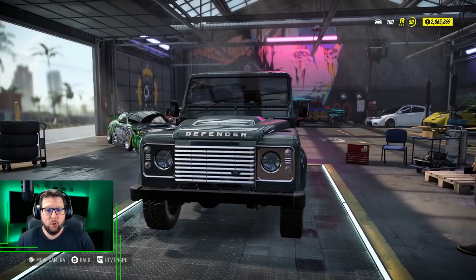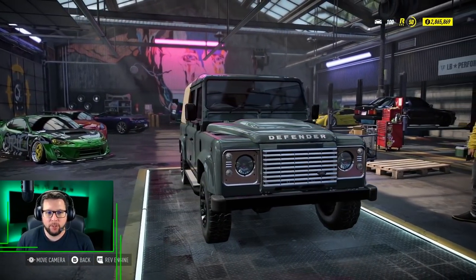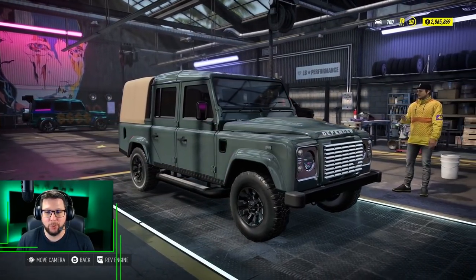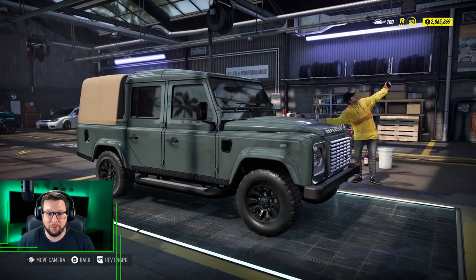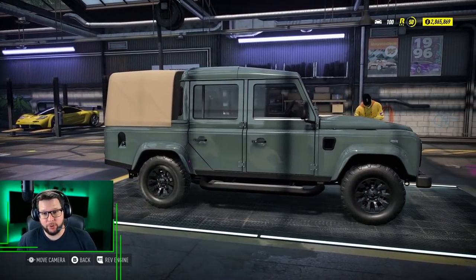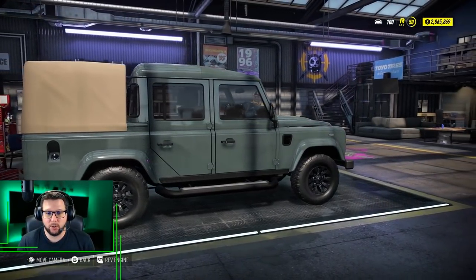We're going to take the most unsuspecting drag car and try to beat some people in an online lobby today. We're going to be using this Defender to do it. I don't know how this is going to go, but let's build this car first so we can see how fast it actually is.